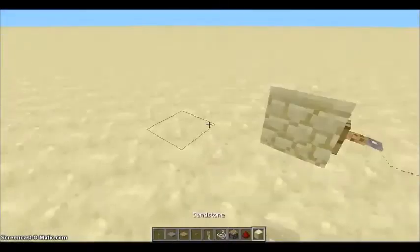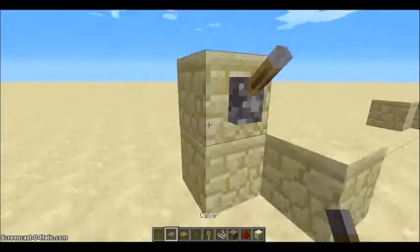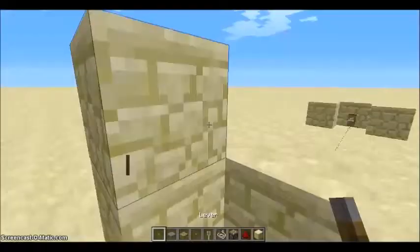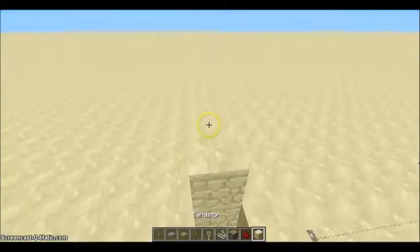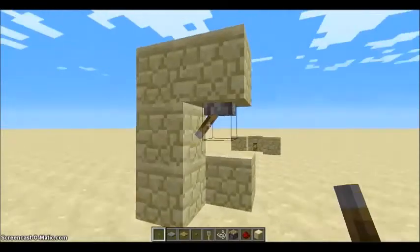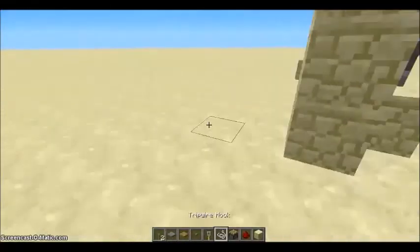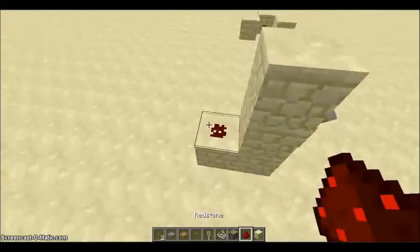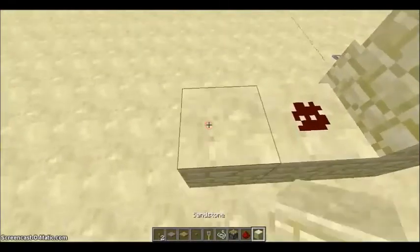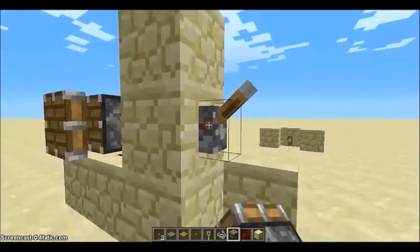Now I'll show you the lever. A lever is very useful because it can be placed on a wall, on the top of a block like floors, or on the bottom of a block like ceilings. The lever is pretty straightforward — if you flip it down, it will be on, powering any redstone near it, and if it's in the off position, it won't power any redstone. Very easy, also very effective.